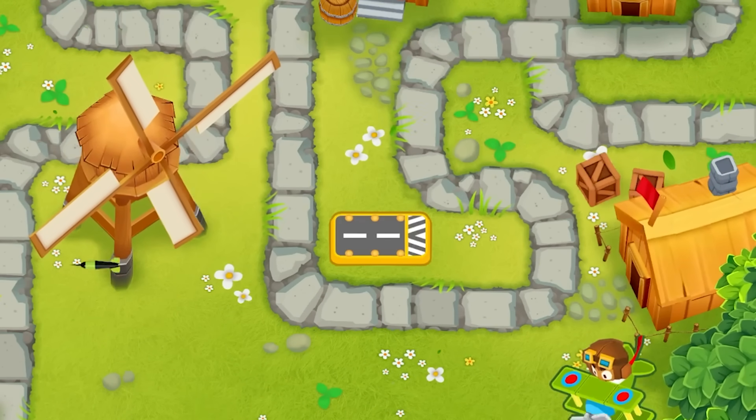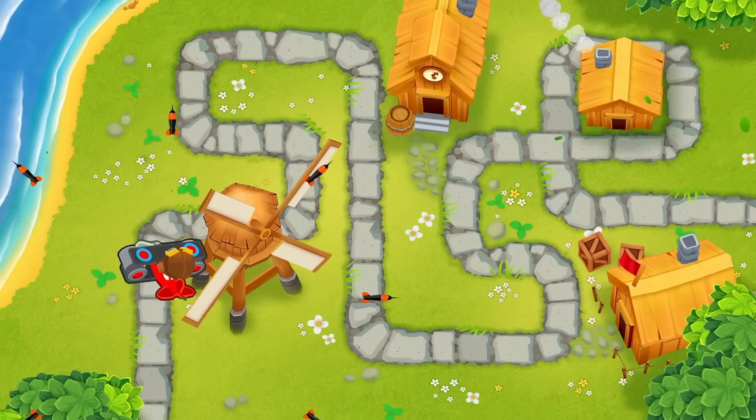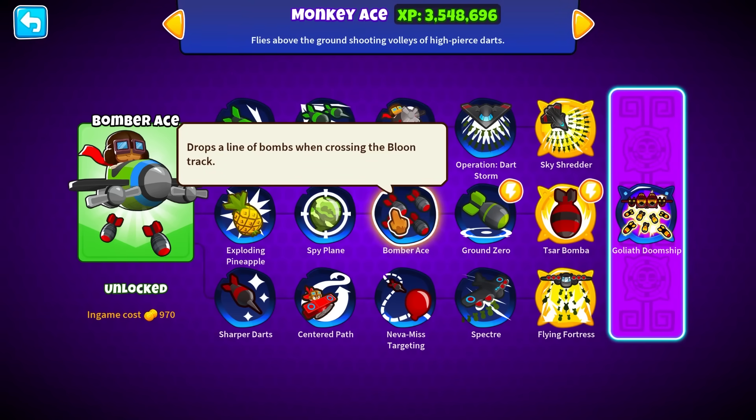Look at him go. He just does figure eights, goes around in circles. He doesn't care where the balloons are — he's just flying to have a good time. Why in the world would I ever buy bombs on a monkey plane if he's never even going to be around the track?